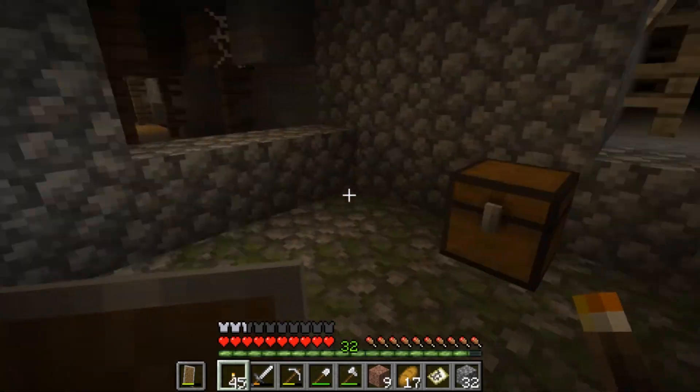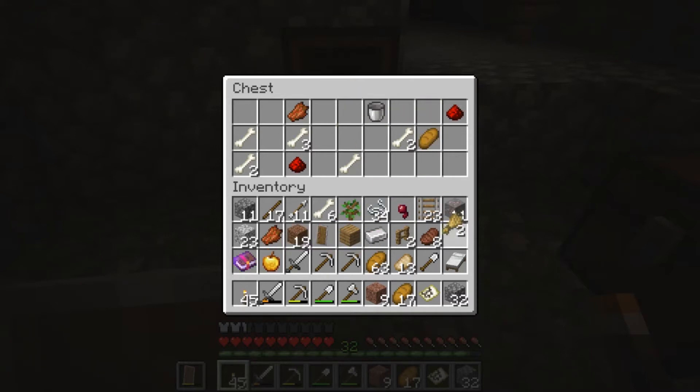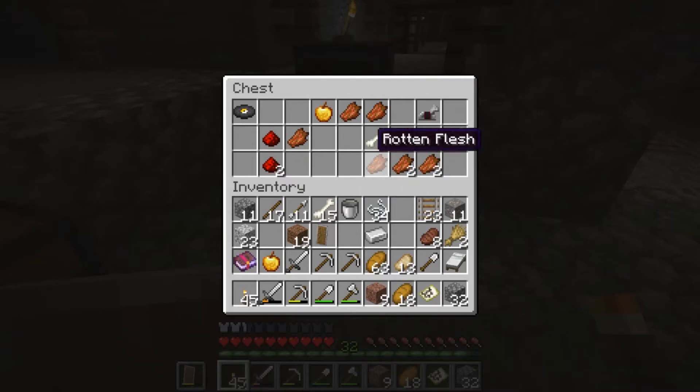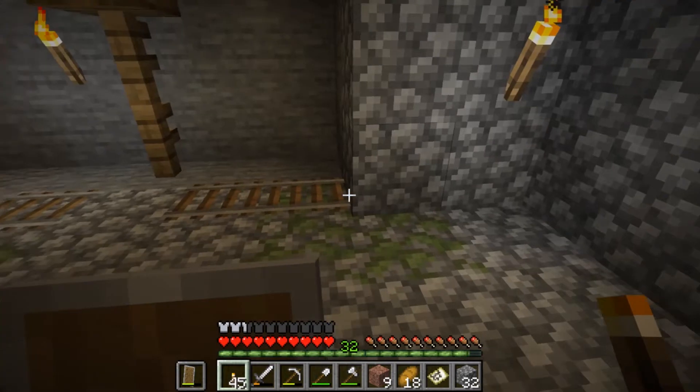We have found two chests! Oh, an enchanted book — yes! And a golden apple. Hell to the yaya. More wheat, bones, oh this is all amazing stuff. Except the bones can go. The bucket — oh my God, this is all amazing stuff. Hell yeah. Let's see what the second chest has in store. Horse iron armor. Another golden apple — it's always good to have. Oh my word, that was amazing.